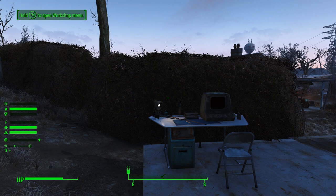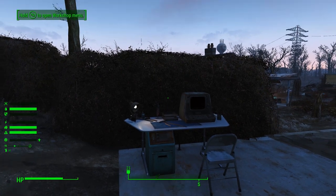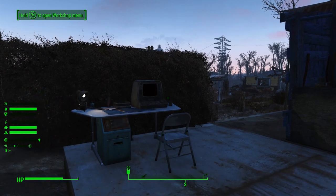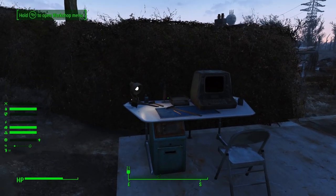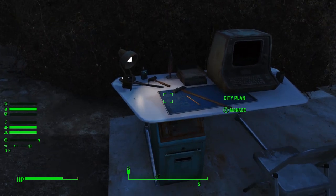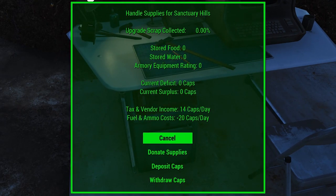If the meter is very far to the right, it means you can afford to invest in more power and defense objects, which will eventually free up your settlers — especially with defense. If you had built a lot of martial plots early game, you could start freeing up those settlers for industrial work by building more turrets to use up some of the caps you're gaining from tax income. If we go back to the supply safe, you'll see we now have a 20-cap cost per day. I built three turrets and there's also a medium generator running a water purifier, so that's the total of 20 caps per day. At the end of the day, I'm going to generate a deficit of six caps.